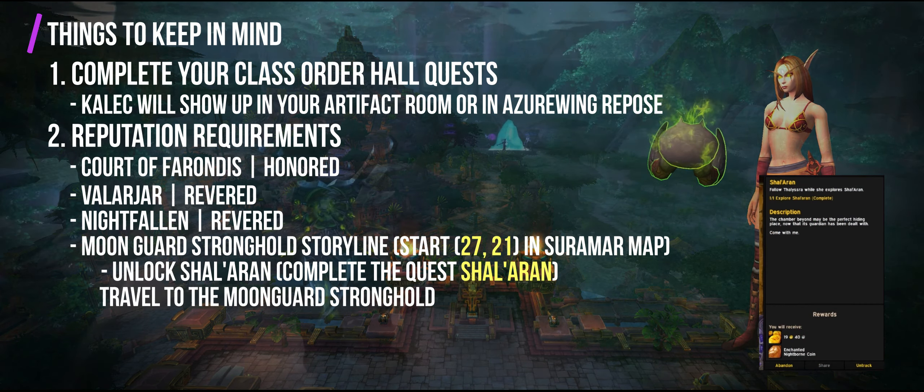Quests eleven, twelve, and thirteen can be picked up at the same time from the Moonguard in Shal'Aran, and you can get them all done before turning them in at the same place. Quest eleven is Rite of the Captain from Serinia Starweaver — loot the Eon Winder from Advisor Vandros in Mythic Arcway. Vandros is the final boss and only spawns when all other bosses are defeated. Quest twelve is Literary Perfection from Lothrius — loot the book Wards, Sigils, and the Nightborne Way from Mythic Court of Stars. You can miss the book, but its coordinates are 41-37 in the instance map, right after Captain Gerdo, the first boss. When you defeat Gerdo, go up the staircase and immediately turn right.